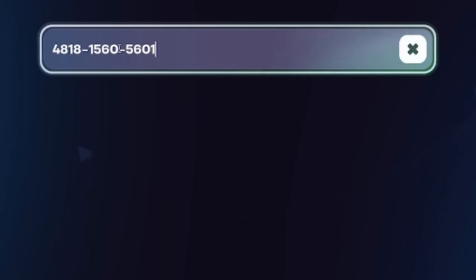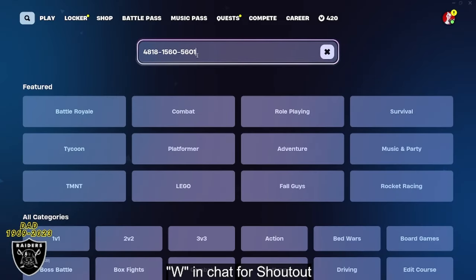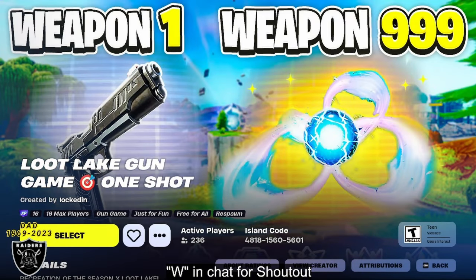First, you want to open your game library and paste in the code 481815605601. Once you type that in, press enter and you're going to see the Luke Lake Gun game appear. If you see the purple XP sticker in the corner, that means the map is still giving XP. Huge shout out to LockedIn for this XP map.